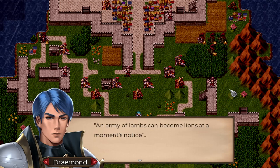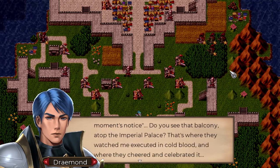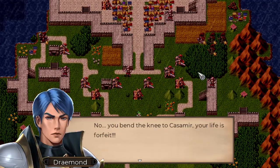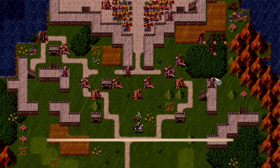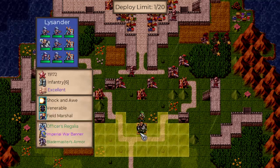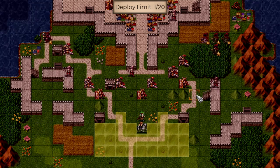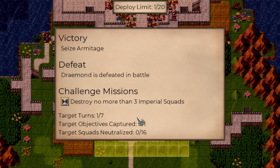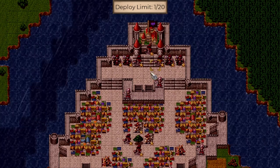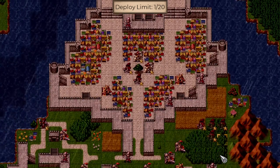Draymond addresses the Imperial soldiers: an army of lambs can become lions at a moment's notice. He points to the palace balcony where he was executed in cold blood and cheered. He tells the enemy forces that they bent the knee to Kazimir and their lives are forfeit. The enemy commander appears green — his squad status is noted as concerning. The challenge condition is to destroy no more than three Imperial squads, which seems very tough given all enemies are fearless.